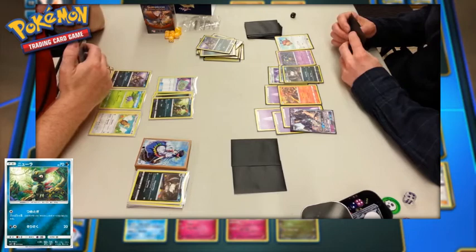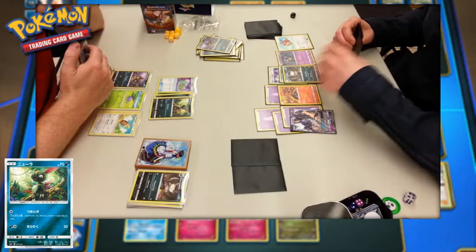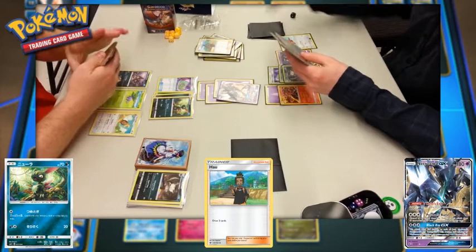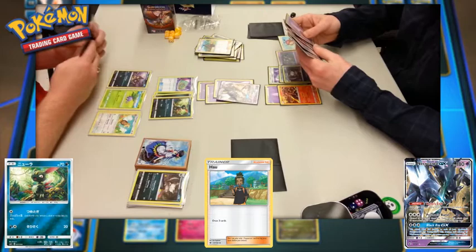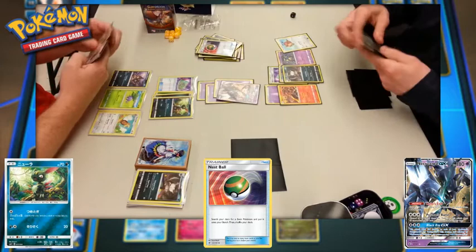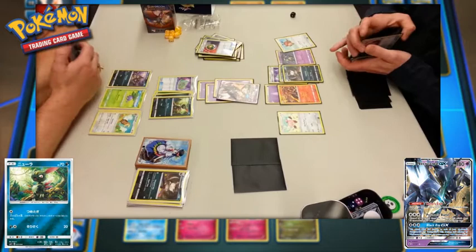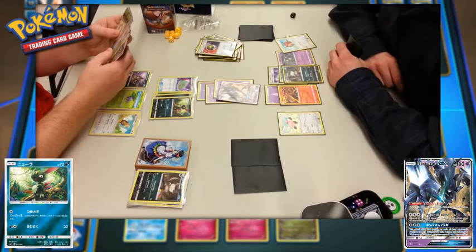Now it's time for player two's big guns. Necrozma GX takes to the field and goes for the powerful Prismatic Burst attack. The ability Light's End says: prevent all damage done to this Pokemon by attacks from Colorless Pokemon — so Noctowl won't be any help here. Prismatic Burst does 10 plus — you discard all Psychic Energy from this Pokemon, and this attack does 60 more damage for each card discarded in this way. Interesting it says 'card,' so a double-energy card would only count as one.